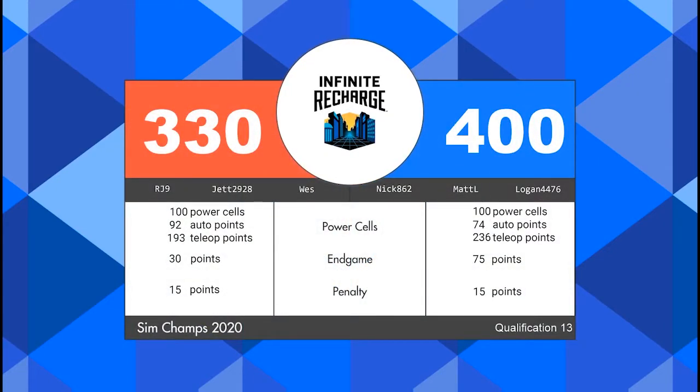And that final score is in — blue alliance with 400 points, they're going to take home the win. The red alliance with 330. The blue alliance scores another perfect match; we're seeing plenty of those today at our sim champs. They're able to score greater than 90 power cells and score 65 points or greater during the end game, earning two ranking points from their victory and an additional two from their shield generator's operational and energized status. The red alliance only walks away with one ranking point — they were able to energize their shield generator by scoring 100 power cells.